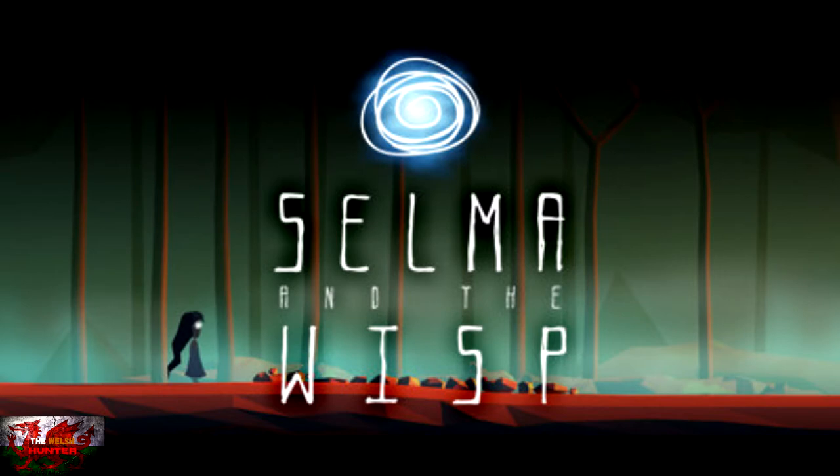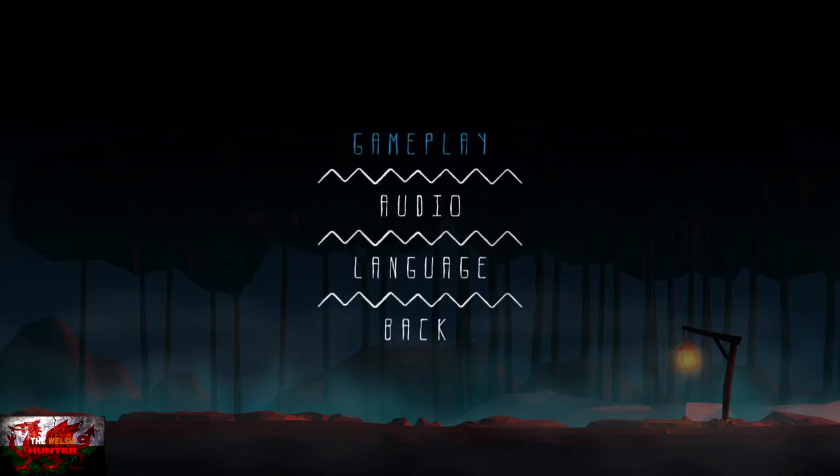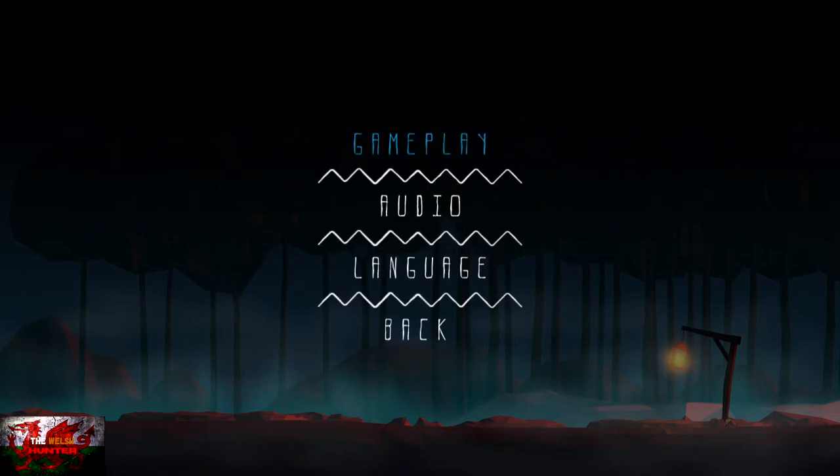Hello there guys and gals, the Welsh Hunter here back with yet another 100% achievement and trophy guide. This one we are getting it all in Selma and the Wisp - a game developed by Toucan Studio, published by Ultimate Games, available for just £8.39. It's definitely worth hitting that subscribe button and bell icon as I always upload 100% guides and loads more content with a lot of added fun commentary.